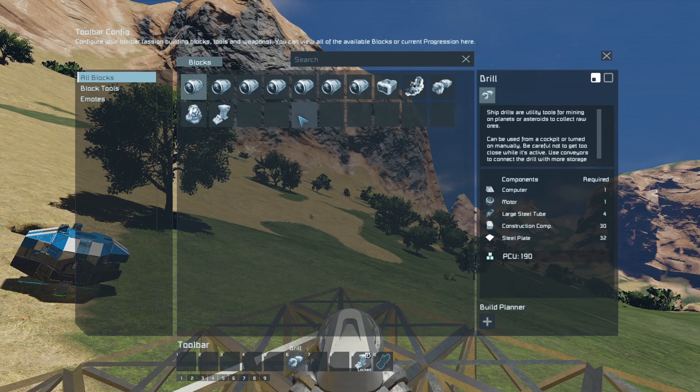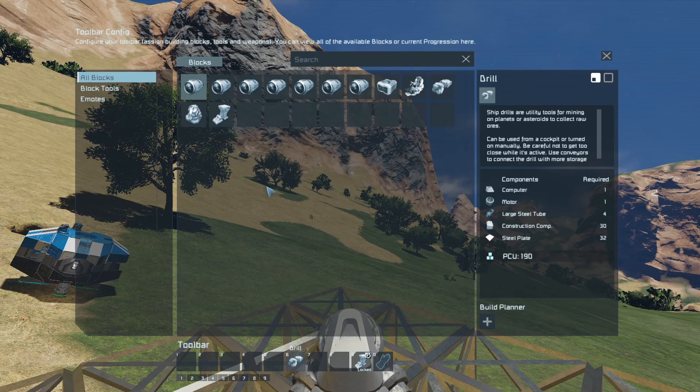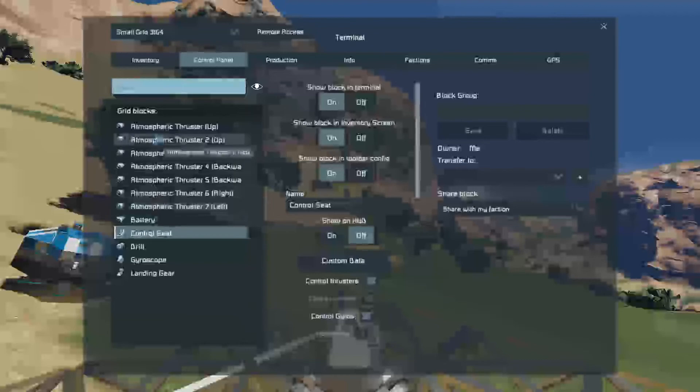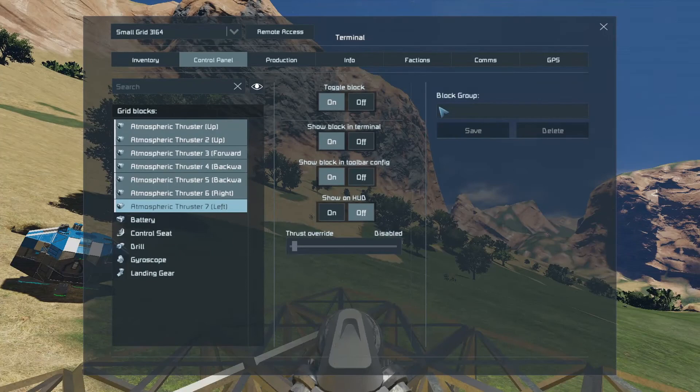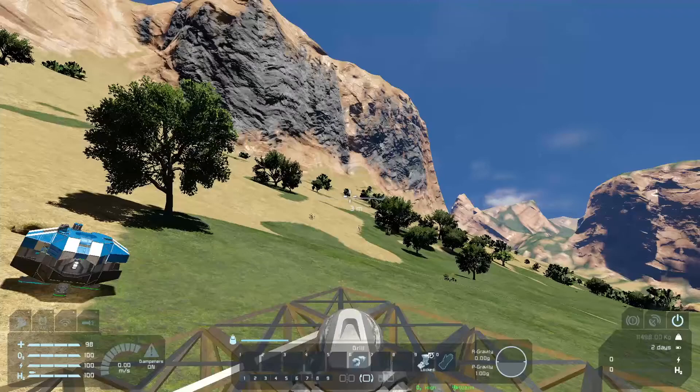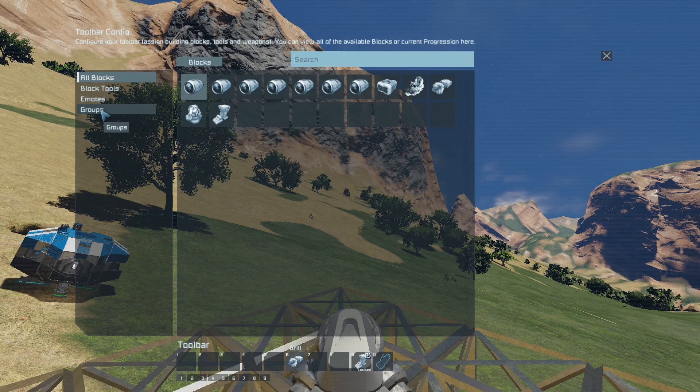The next thing I want to do is be able to turn off all of the thrusters — or turn them all on — all at the same time. They're all sitting there individually and I don't want to turn each one on and off individually, so I'm going to group those together. Let's go back into the K menu for the control panel. Here we can see all of the thrusters. I'm going to group them by clicking on the first one, shift-click on the last one, and give this group a name — I'm just going to call it 'thrusters'. Now let's save that.